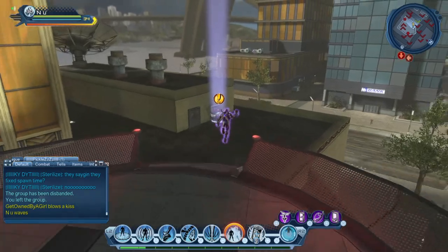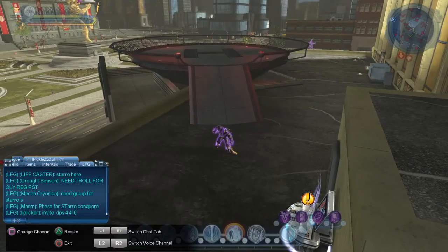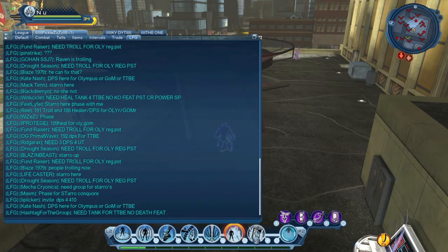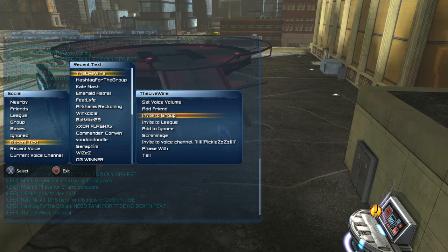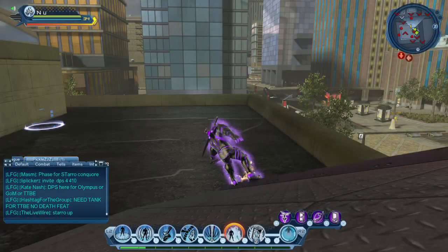Or you can do something smarter and I'll show you how to do it. You go to LFG and then people will just type 'phase for the Conqueror,' and there's like hundreds of phases right now in central city. What you need to do is star up — I'm going to go recent, text a live wire, and try to phase with them. It's going to take a while because there's a lot of people out here, so it's going to take you a while to load in.